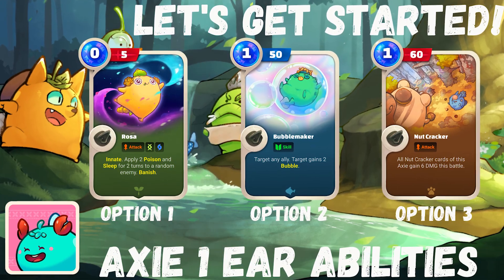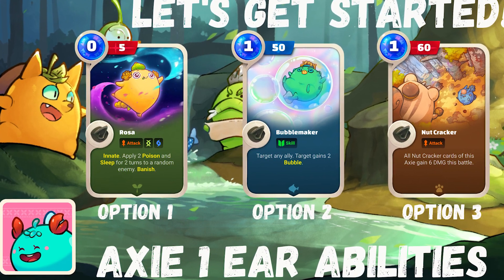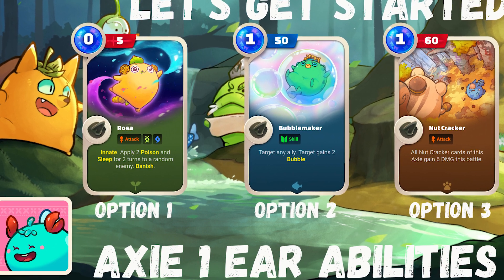For each Axie and each body part of that Axie, you'll be presented with a choice of three body parts that you can pick. One of which will always come from the class that is the base Axie, like Aqua for example. So you can create Axies that have never been created before — imagine having an Aqua with triple nut.